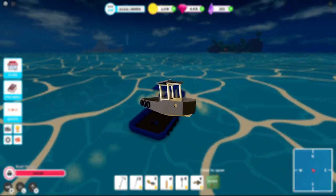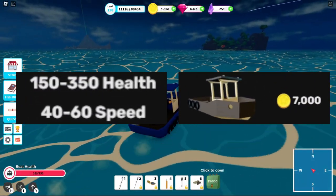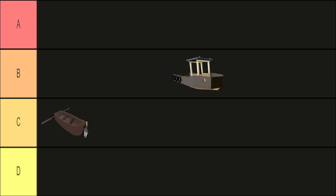Next up is the speedboat. This personally is my beginner vessel of choice, due to its decent speed and cheap price. Not much to add here. B tier.